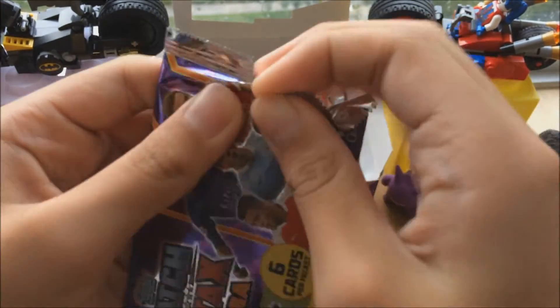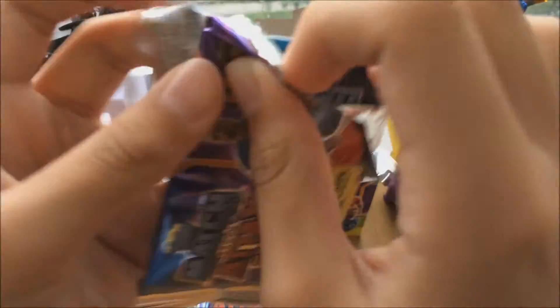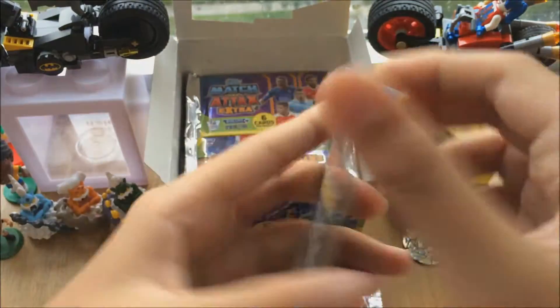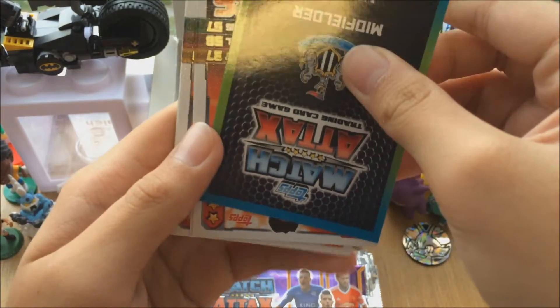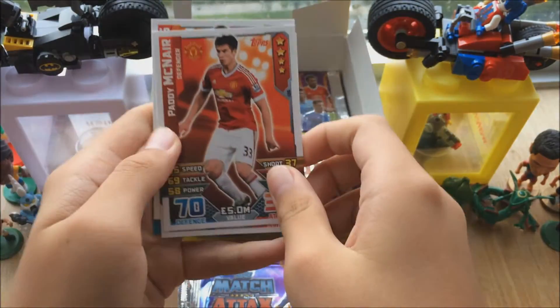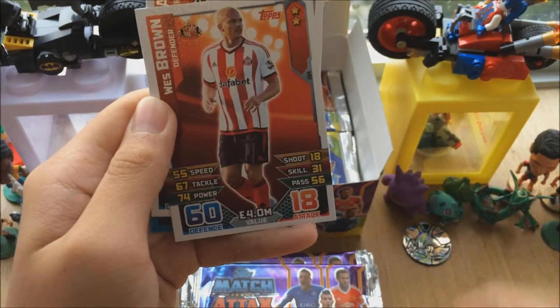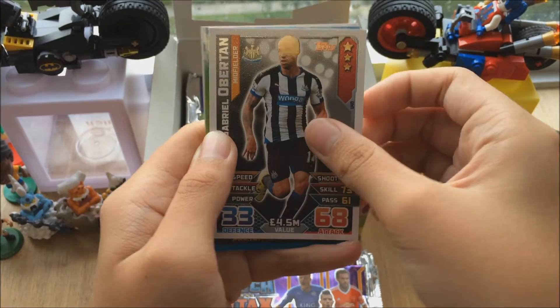Can we pull maybe a Lukaku limited edition? You can see the little foil there. The pack was really really thick. A Newcastle United midfielder — that could be a hat-trick hero! We're gonna put it to the back.